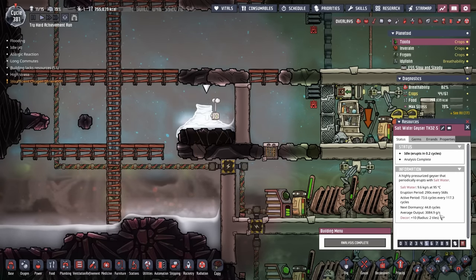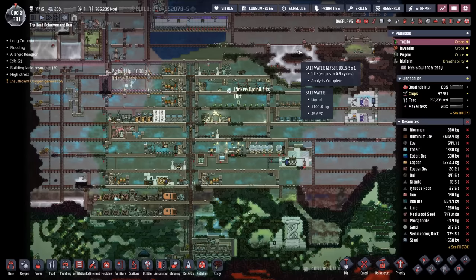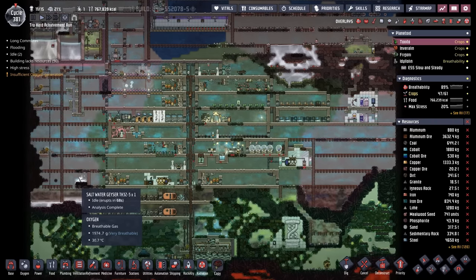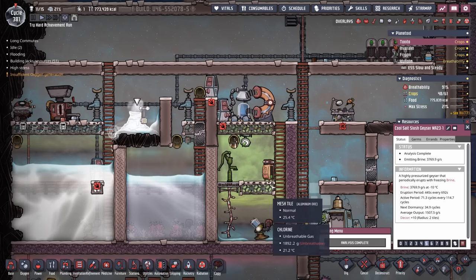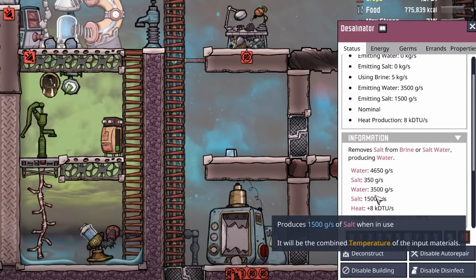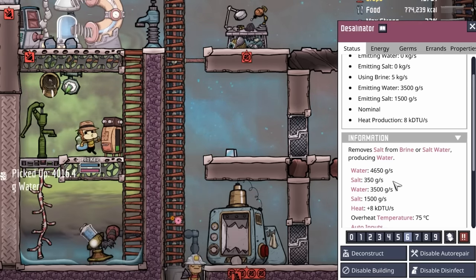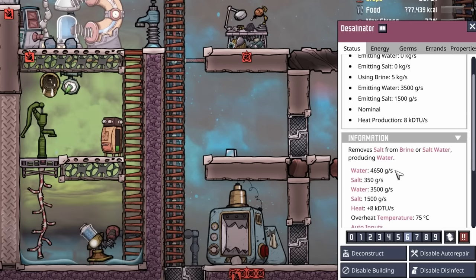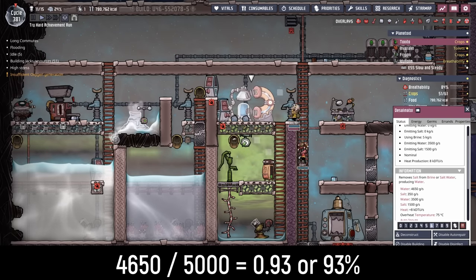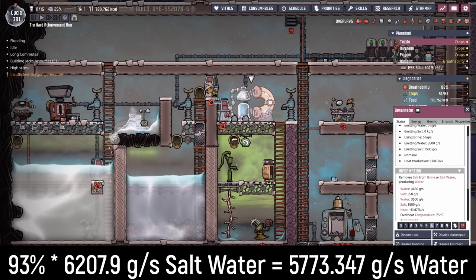Incredible news from this saltwater geyser — it is another monster at over three kilos per second, and that's before we even think about geotuning it. So out of the two saltwater geysers, we're getting 6.2 kilos per second. Out of the cool salt slush geyser, we're getting 1.5 kilos worth of brine. Here at the desalinator, for every five kilos worth of salt water going in, we're getting 4.65 kilos out, which comes out to be a 93% ratio. When we take that 93% ratio and multiply it times the 6,207.9 grams per second of salt water, we get about 5.773 kilos per second of purified water.